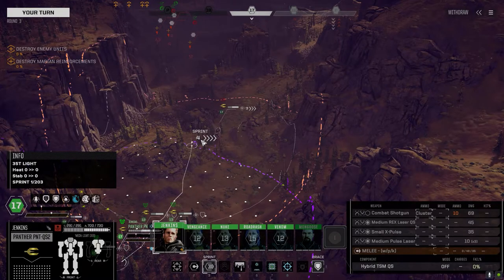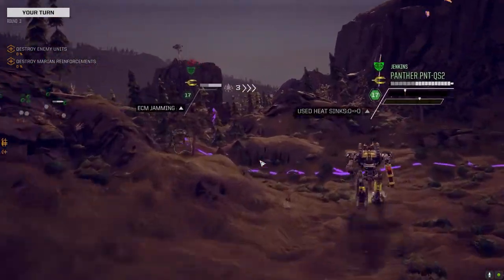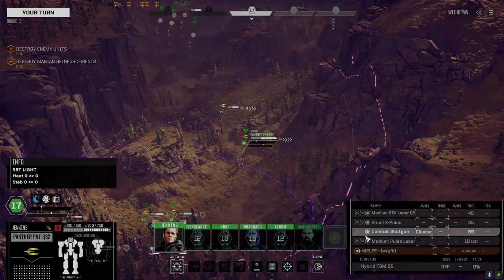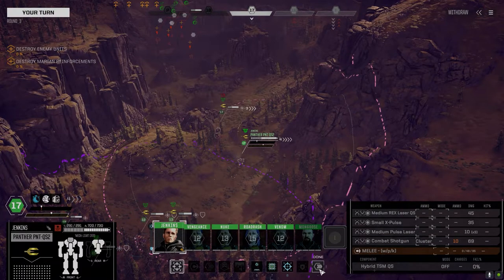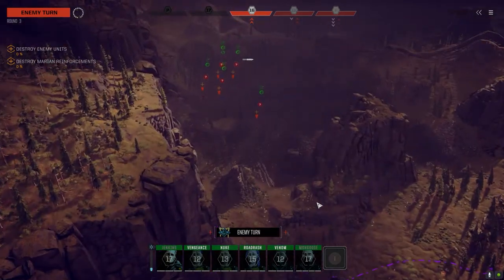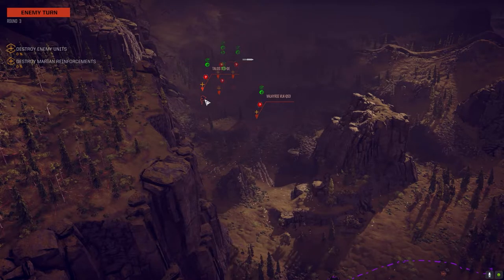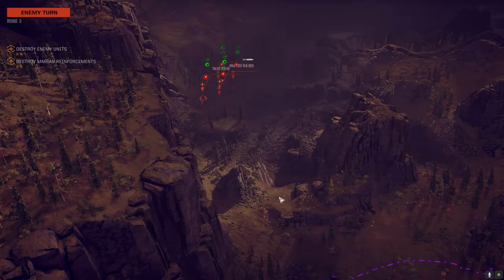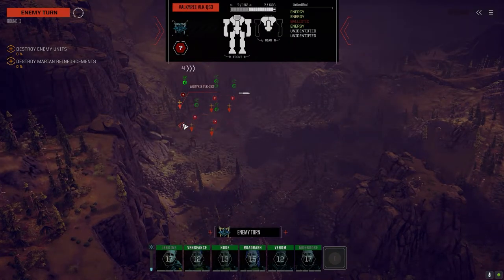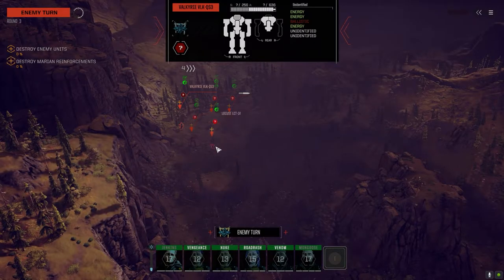I want to generate some evasion first. Let's not group up too much - double time over here. The Talos OE has a thousand hit points - is that an Omni Talos? Its ballistic is down but it has three energy weapons, which isn't good for us.